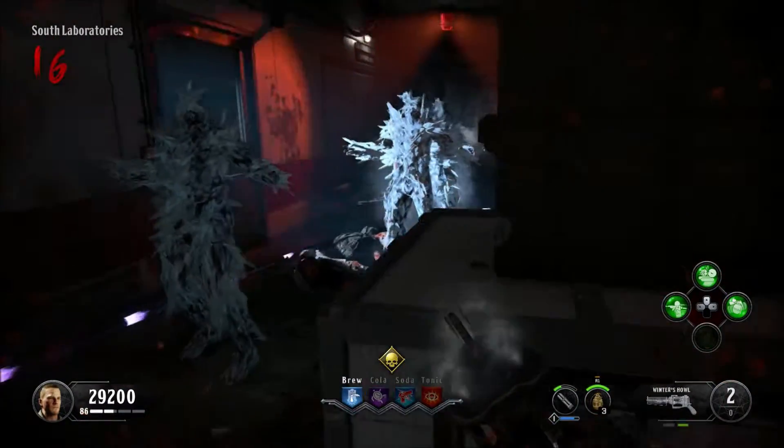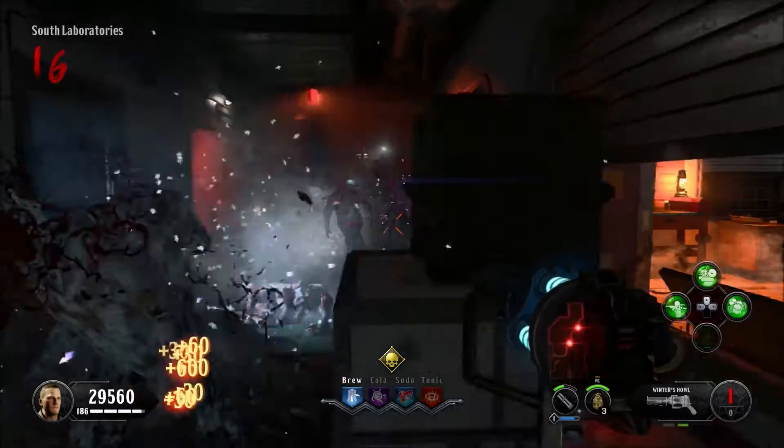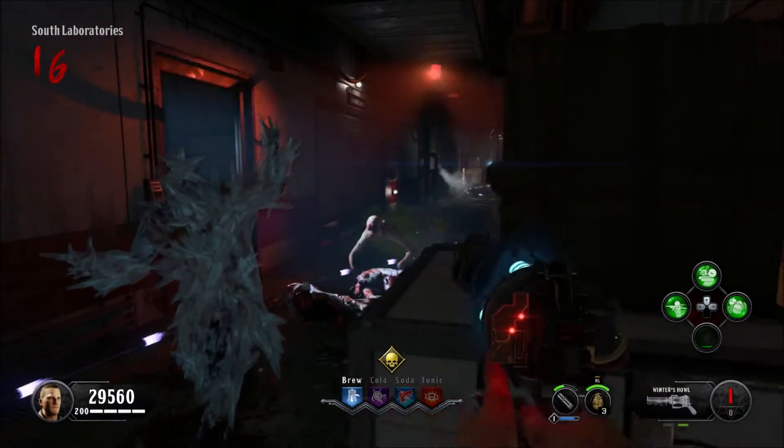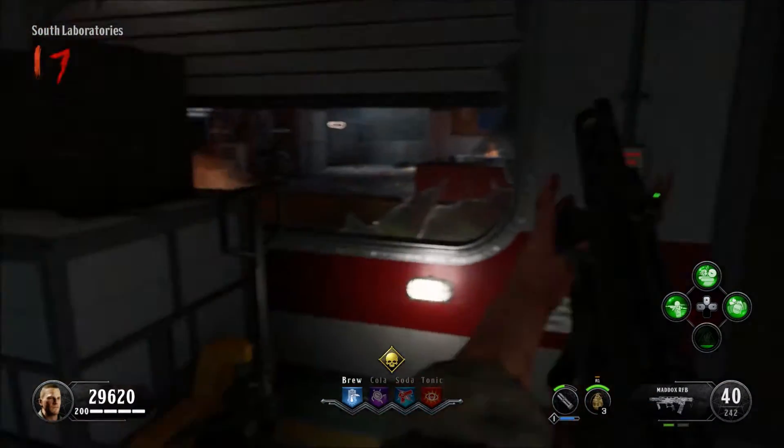This is some footage on the higher rounds — this is without pack-a-punched guns on round 16, and it just shows how it melts. It's really good. Just imagine if these guns were pack-a-punched with the shield, with grenades, all this stuff — the spot would absolutely destroy.